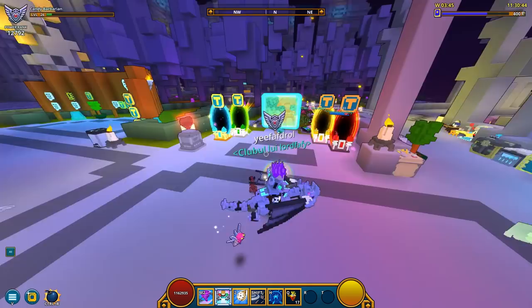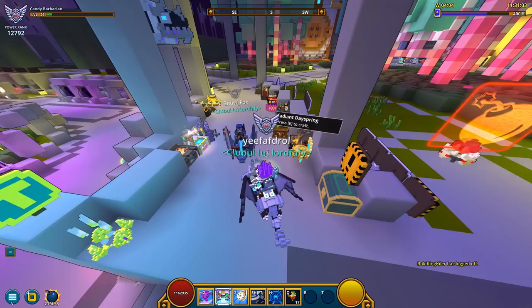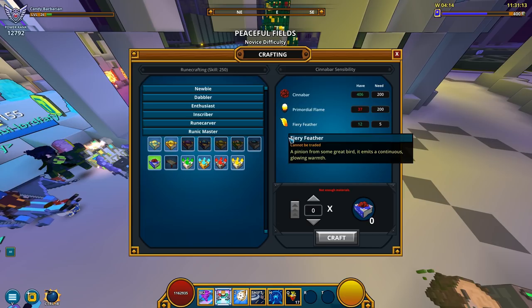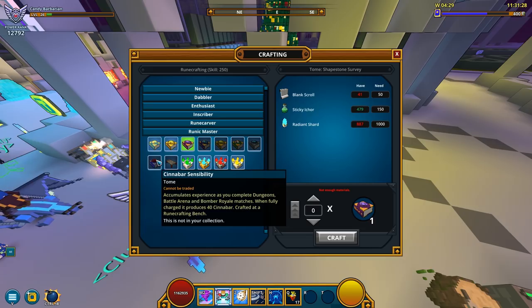Before I end the video, there's something I wanna check out. I got these 12 Fury Feathers — I think I can craft something with them if I were to go to Runic Master. I only need some more Primordial Flames. Is this gonna bring like 50 mastery points? That's gonna be awesome. Actually, there's plenty of tomes I don't have unlocked, and I should maybe do that. This is the only one that doesn't require 1,000 Radiant Shards, though.